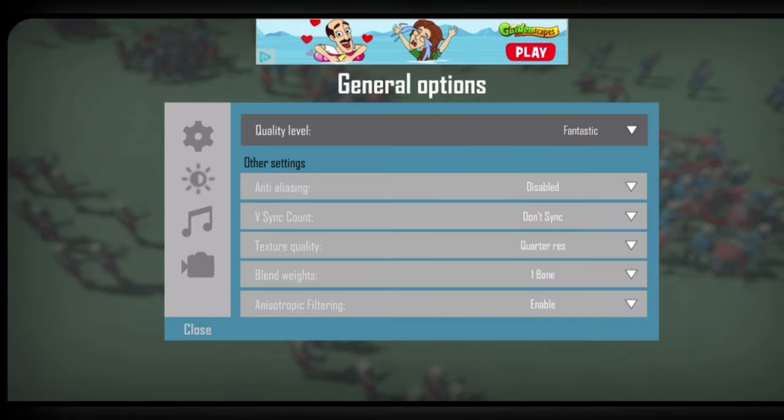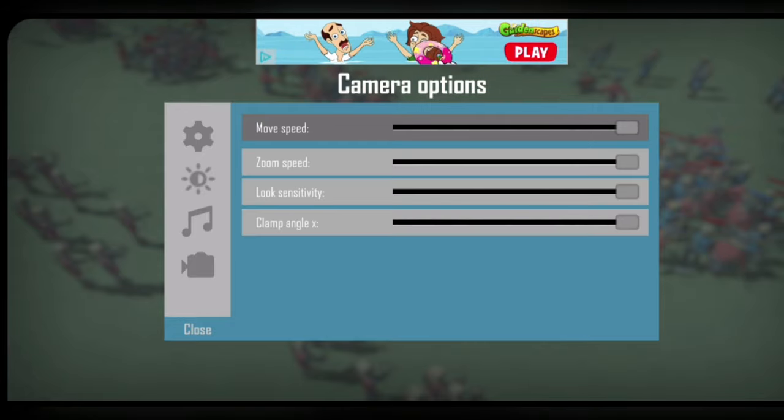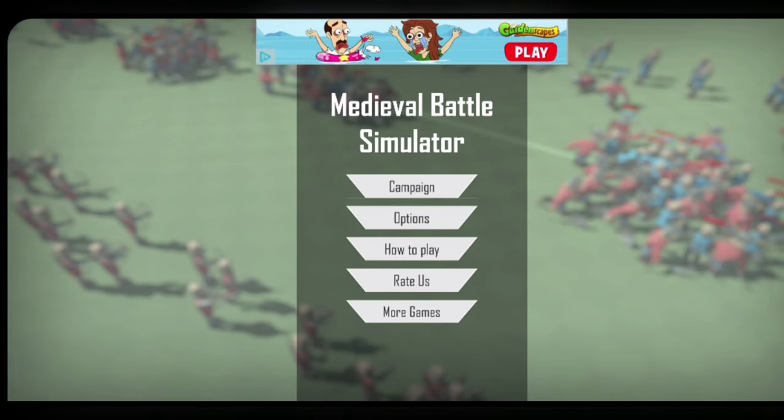If I go into options, is there any difficulty setting? No — this is just quality, music, camera options, all that sort of stuff. None of the difficulty options.